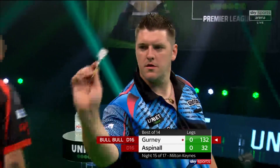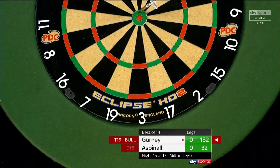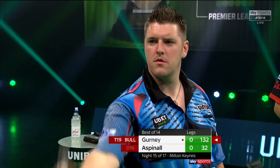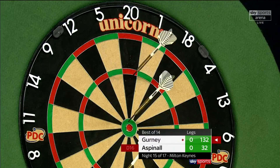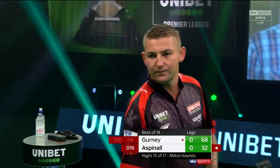Plenty of pressure on the 1-3-2 of Darryl Gurney. 2-1-19, good to leave in the bullseye. And this is where Aspinall, his first start — real big confidence if he takes it out early.